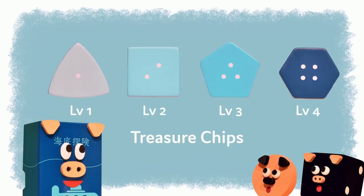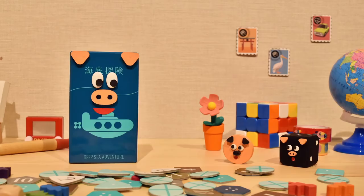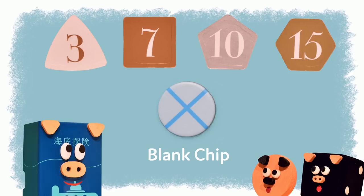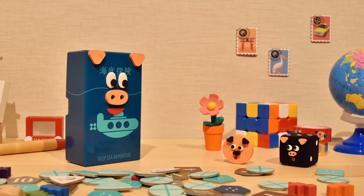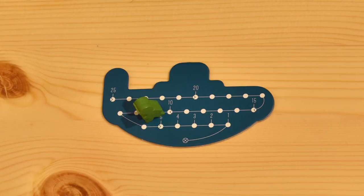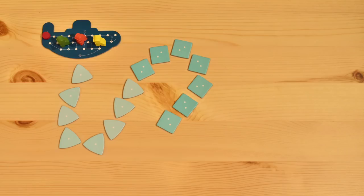The deeper you dive, the higher the level. There are also blank chips — use them to replace the treasure chips. Choose a color and place your diver on the submarine board. Put the oxygen marker on twenty-five. Shuffle the treasure chips and put them in a row in order, starting from level one and ending with the level four chips. Now we're ready to play.